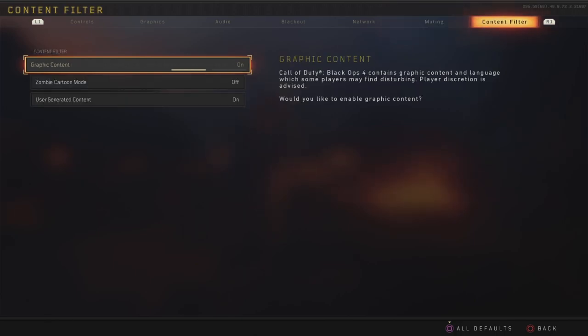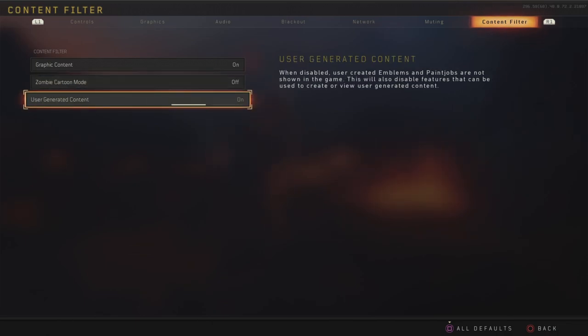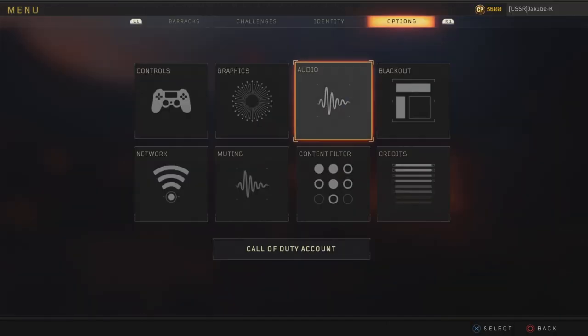Muting I keep off so I can hear all the reactions of people calling me a cheater. Graphic content makes very little difference other than you get more gore. If you have graphic content off, the cutscenes in the game will get blurred in Specialist HQ and even in zombies, so I'd recommend having it on so you can actually watch the cutscenes properly. The zombies Kyle 2 mode apparently makes it so your game doesn't crash as often — people used to use this to get around blue screens, but nowadays I don't go for high rounds so I keep it on normal. User generated content I'd advise keeping on — it lets you see funny emblems and create your own.